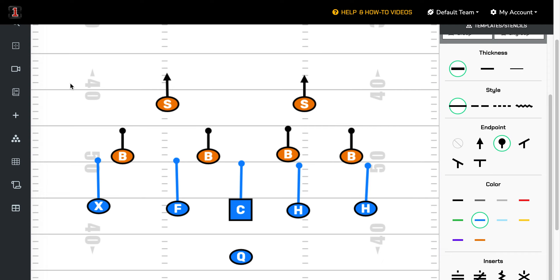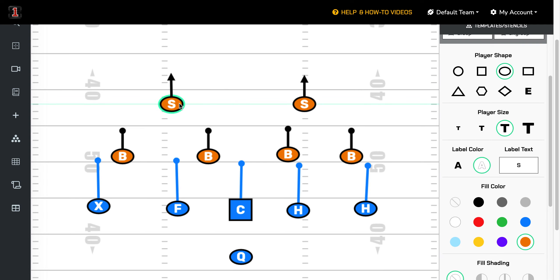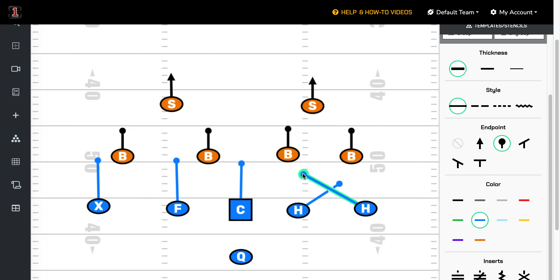Always remember with two deep: you've got to find a way to occupy the two safeties and get somebody down the middle. If they cover the person down the middle, then you're going to look outside for whoever that safety left open. And if your quarterback can't get the ball down the field, find ways to overload your zones inside - and you can create some confusion as you overload those zones as well. That's our suggestion for 6v6 flag football coaches playing in a league where no one's rushing, you've got four seconds to get the ball off, and you're facing a 4-2 zone defense.